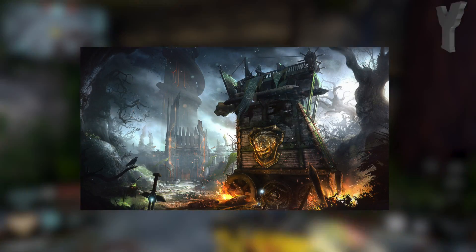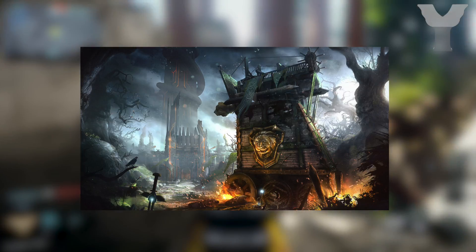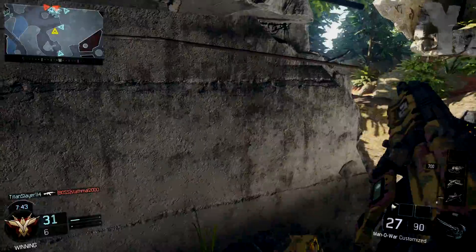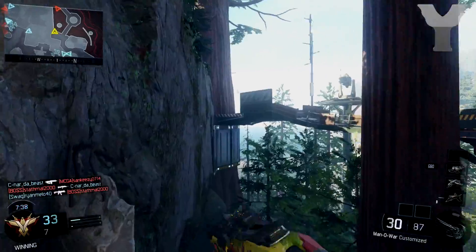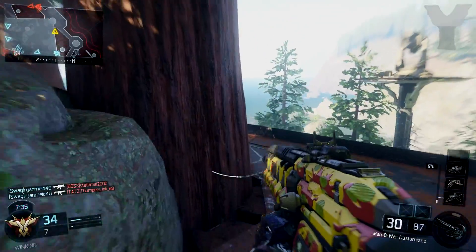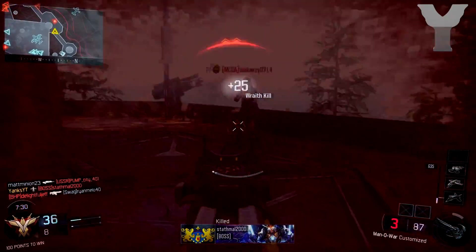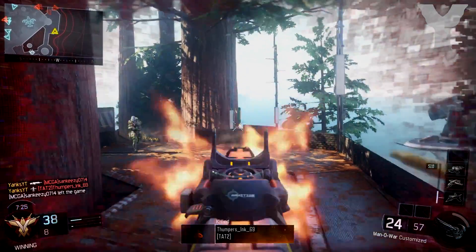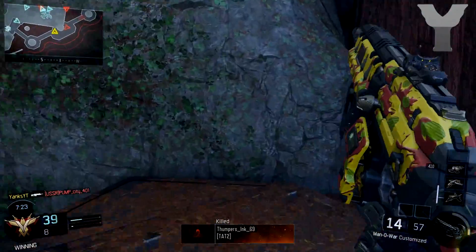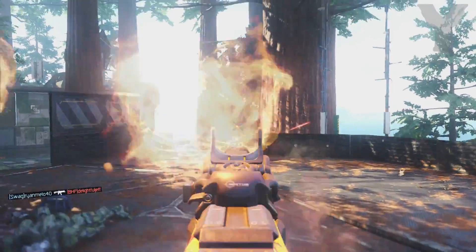The next map is gonna be called Citadel. It says: 'Once home to a powerful medieval army, this ancient castle now sits broken and abandoned. Tight corners force close-quarter engagements while the moat and drawbridge allow for unique player movement opportunities in this mid-sized map. The last trespassers did not make it out alive.' It looks a little weird because Black Ops 3 is so futuristic, and now we're going back in time with a medieval map — you'll have futuristic guns and movement but be playing on an old-style map.